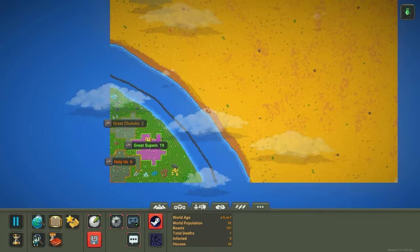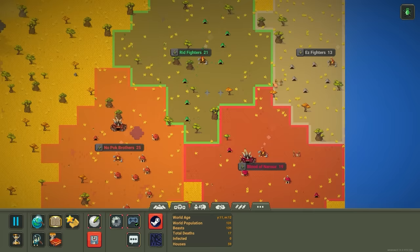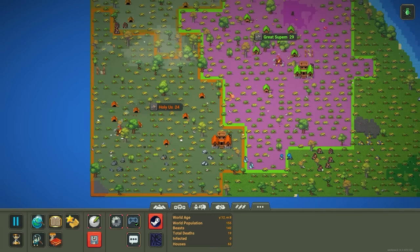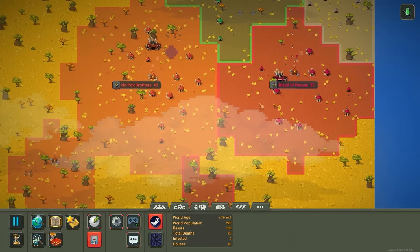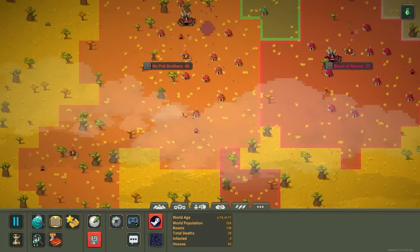A lightning strike somewhere already has this biome on fire — we'll see how far that goes. The lower orc kingdoms have evolved slightly; instead of a campfire they have a spiky hut. It's been 15 years and the world population is up to 208 with 27 deaths. The orcs are actually doing surprisingly well considering they were given very little — basically a few trees and some wasteland grassland. But they're able to utilize that and they're even starting to build armies.